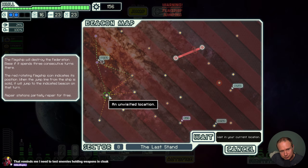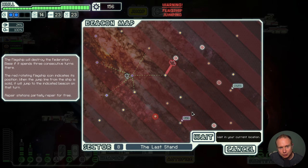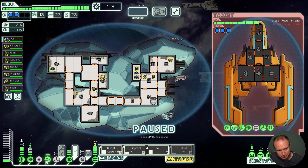That was disappointing. That reminds me, I need to test enemies holding weapons in Cloak. Holy cow. Are we just going to have a deserted... This is pretty uncool. We already lost that repair node. Uh-oh. We may not get much love on this one.